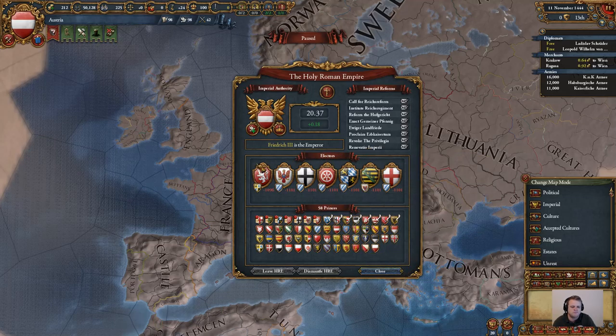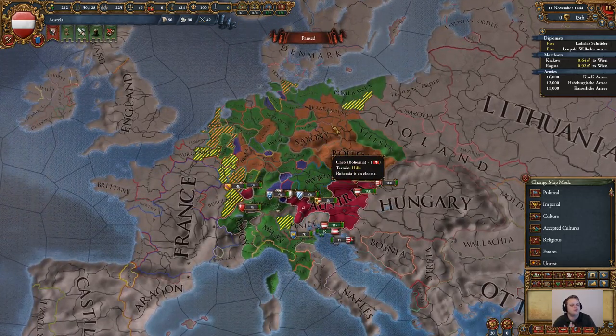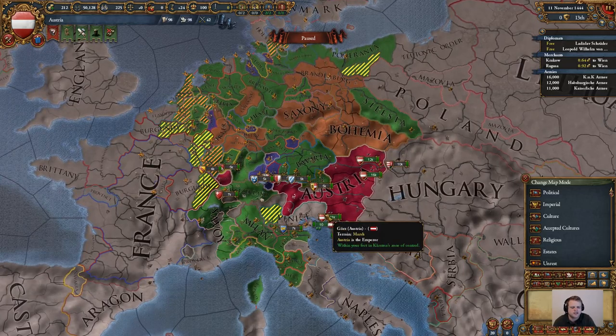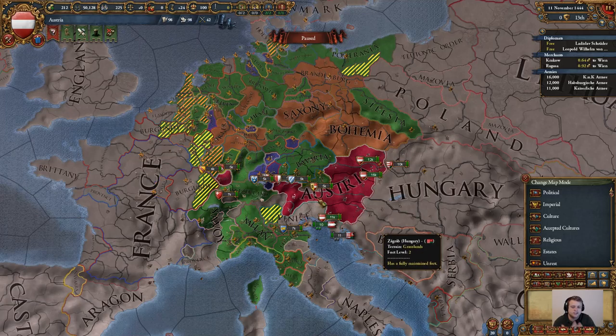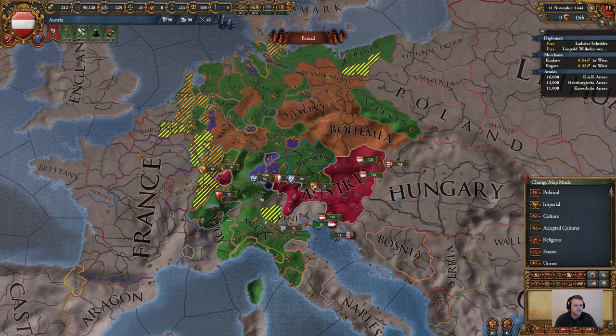It's going to involve things like abolishing different electors and centralizing the government, reducing autonomy in outer provinces. So our goal here is to most likely take over Venice, take over the Papal States, and essentially begin our conquest of Europe. So without further ado, let's dive in.